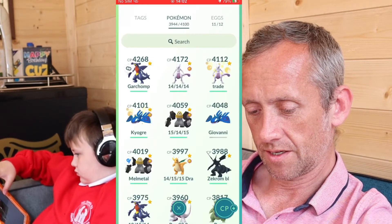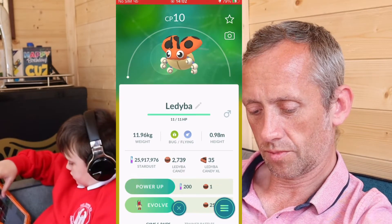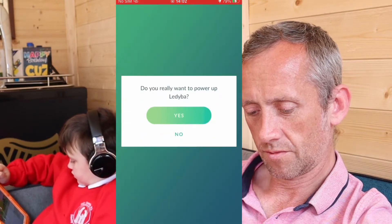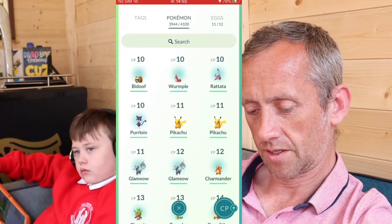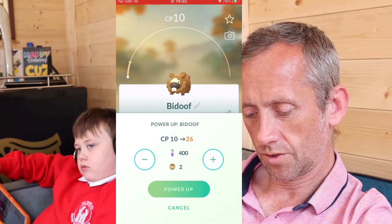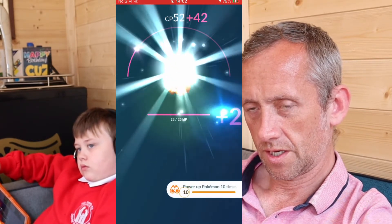I'll go to CP — and one. Power up! Two, three, four, five. Power up, and I've got another one — it'll be small and it won't cost that much. Power up — two, three, four, five. Power up. And there's the 10!